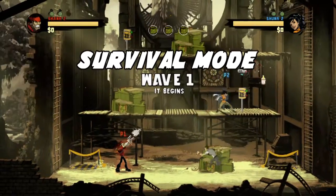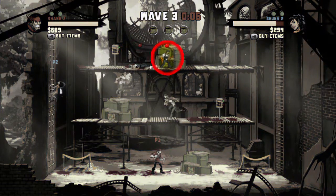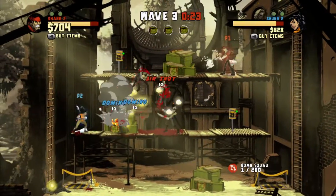Alright Rebels, welcome to Survival Mode! Your primary objective is to defend the supply station from the bombers. These are the little guys in overalls. If they plant a bomb, you have a few seconds to disarm it and protect the supplies. It's gonna get a little hairy in there,